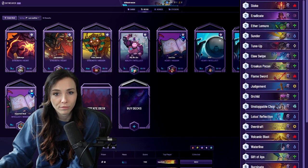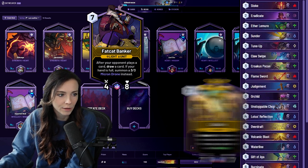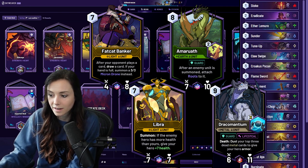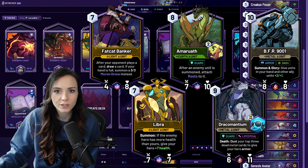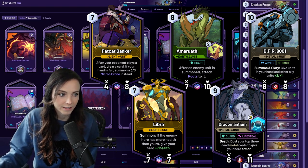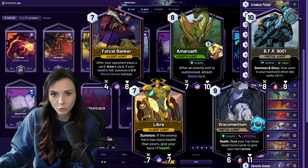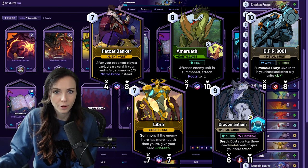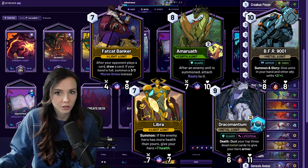Now let's talk about some of the end game threats this deck has to offer: Fat Cat Banker, Libra, Amaruath, Dracomantium, and the BFR 9001. These are in addition to some of the previously mentioned threats. Many times you're going to be pulling them off of the Aether Whale — either summoned from an Aether Whale, summoned from a Lemur, or the one that's just hard cast in the deck — and trying to take board with these enormous units.